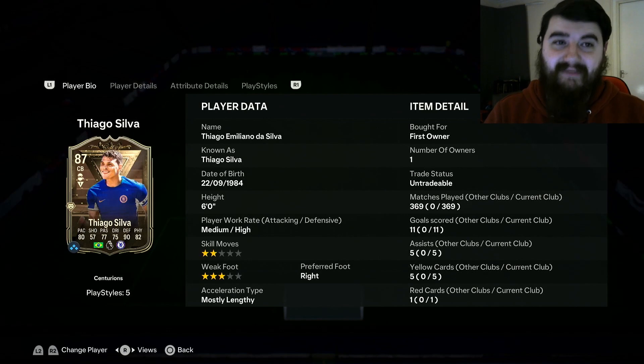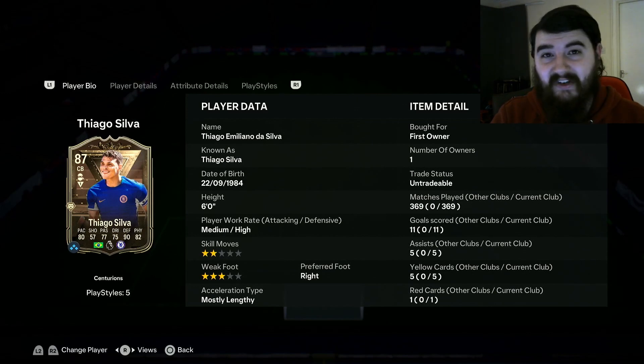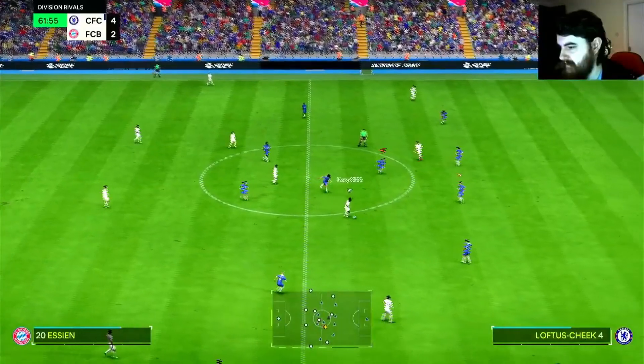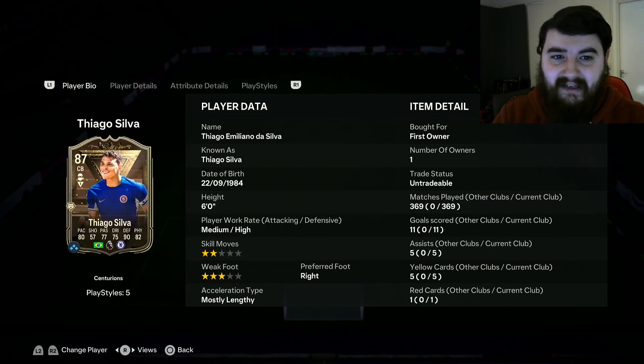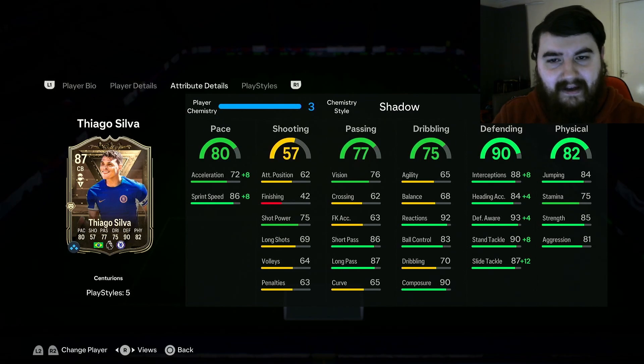Next up we've got the legend himself, Thiago Silva. In real life this guy is my favorite player — at 38 or 39 years old he absolutely bosses the game, he's just so dominant and his presence is phenomenal. This card is Centurions. I got him near the start, maybe the second promo in, and he's been in my side since then. He's got 369 games, so he's put in a fair amount of work. The pace is not a great split — that 72 acceleration sometimes is a factor.